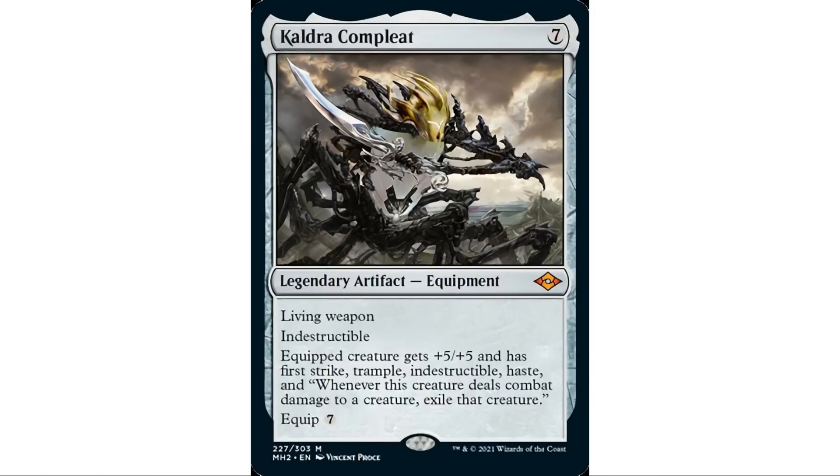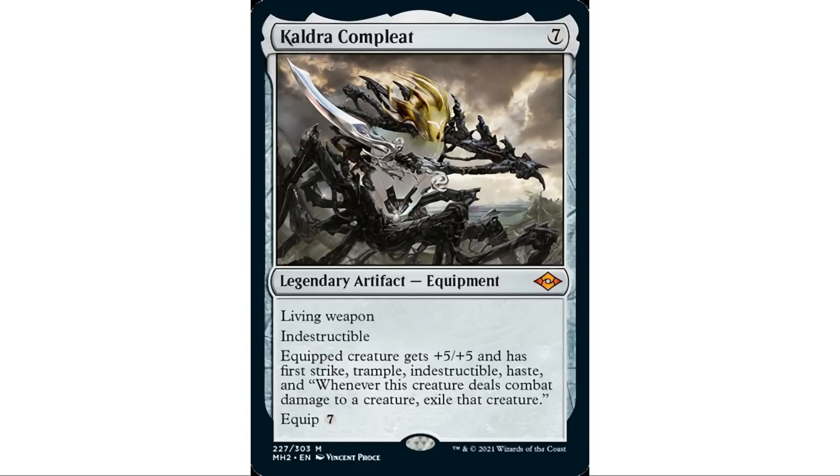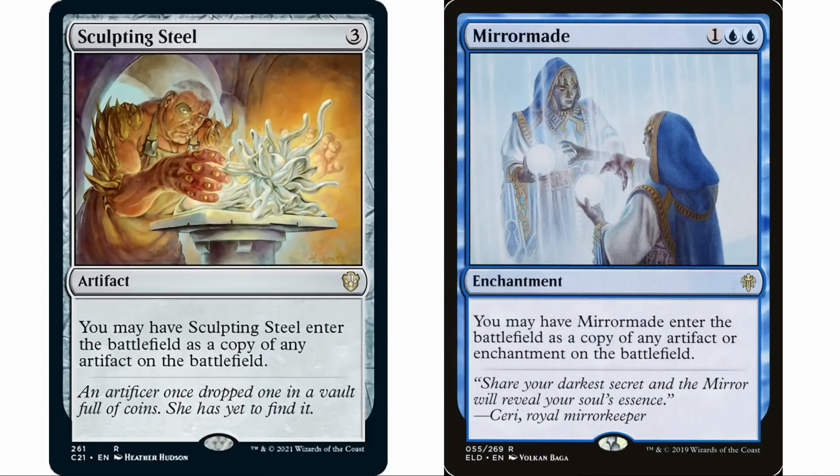In Modern Horizons 2 they printed Cauldra Complete, which is sort of the cheater's way to do this. It's a seven-mana legendary artifact with living weapon, so when it enters the battlefield you create a 0/0 token and attach this to it, giving the creature +5/+5, first strike, trample, indestructible, haste, and whenever it deals damage to a creature exile that creature. It's only going to be a 5/5 though, which is less impressive than a 9/9 — but Arcum Dagsson can fetch it directly into play.